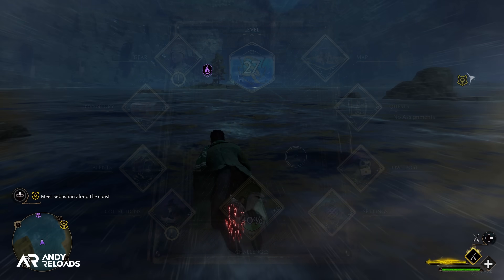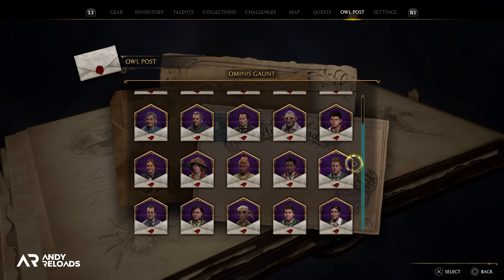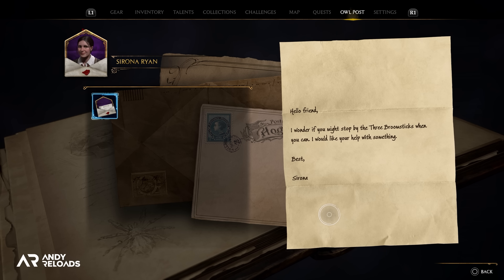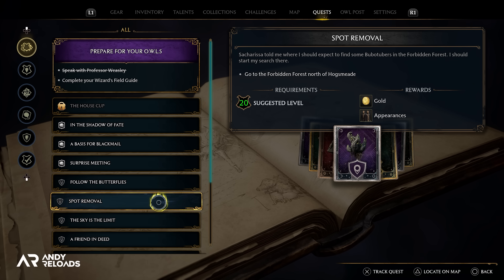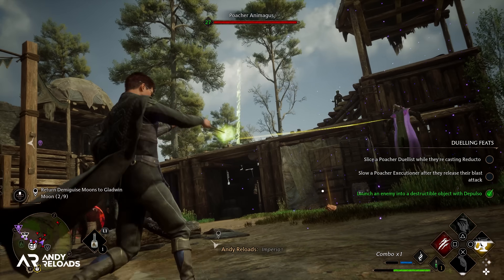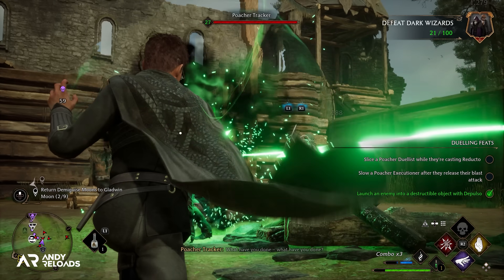There are no pets in this game, only the owl post mechanic which is an in-game mailing system. Importantly, if you don't open some of these letters — which are quests sent to you — they won't hit your quest log. You may reach a point wondering why you can't continue the main story, and that is the reason, so make sure you open your post.